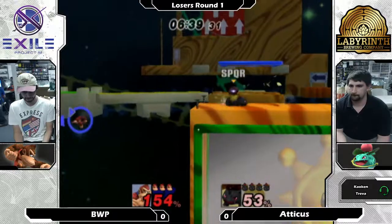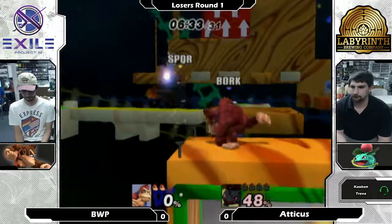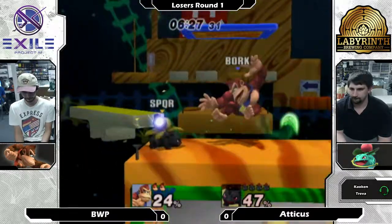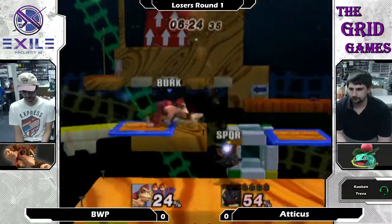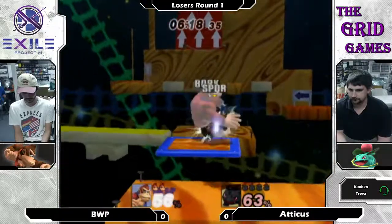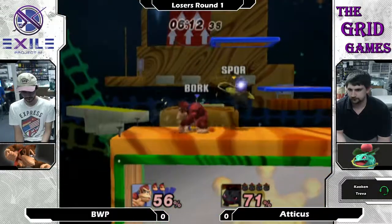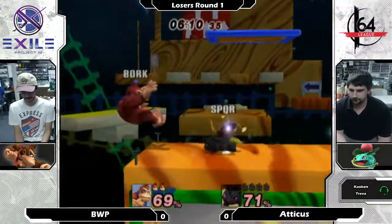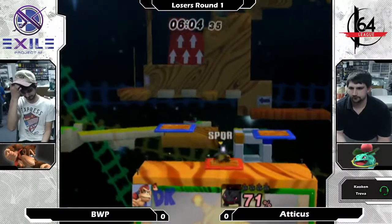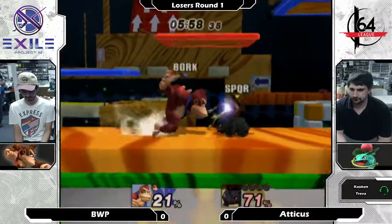This is a crazy looking Ivysaur right now. He's got a solar beam only two stocks in. I'm so used to Wavebird's Ivysaur, I'm expecting him to do like an offstage. Every time DK gets close, he can call him out with a jab — it comes out fast enough, maybe faster than some of Ivysaur's things. That might be why the Ivysaur is putting on all the pressure, just to make sure he doesn't give him the opportunity.